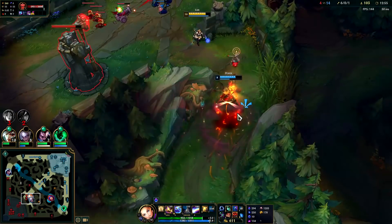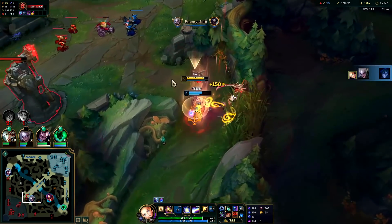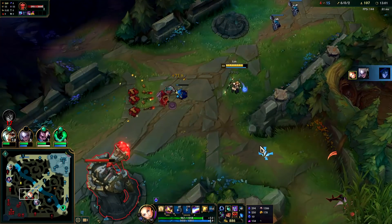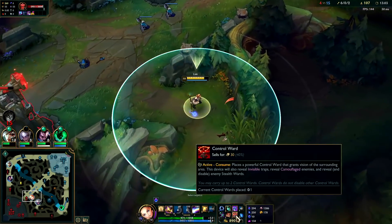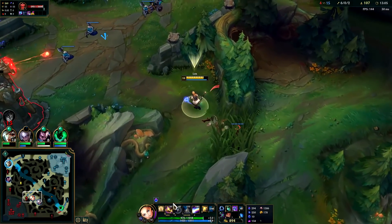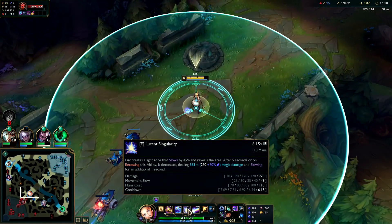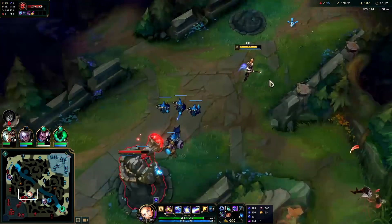Boom — I could R this potentially. Down he goes. Lux wave clears so well with E max first — you should never max Q first. It only gets damage per level; your E gets a lower cooldown, higher movement speed slow, and more damage — it gets way more per level.